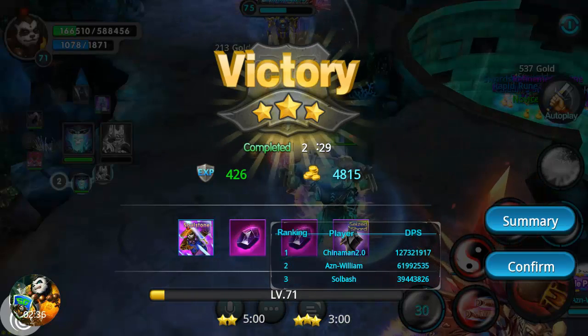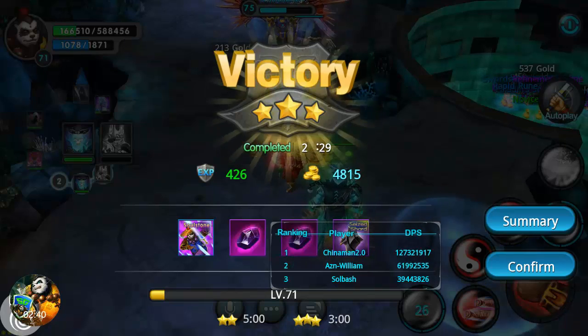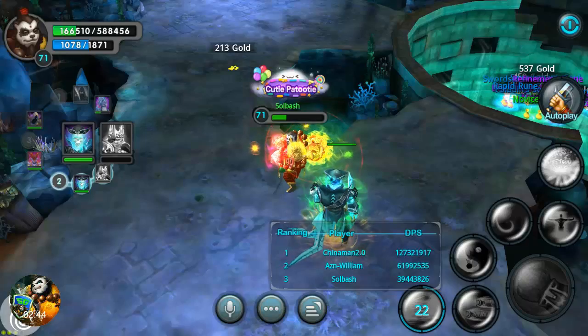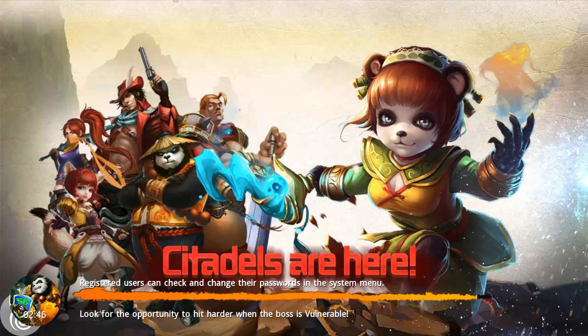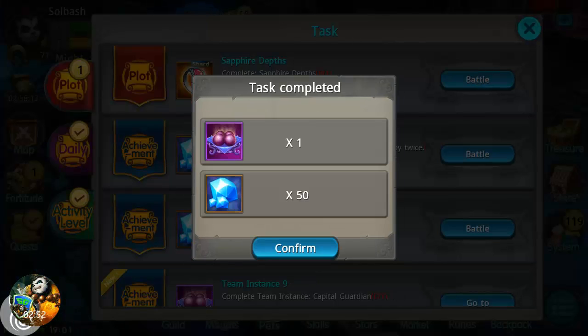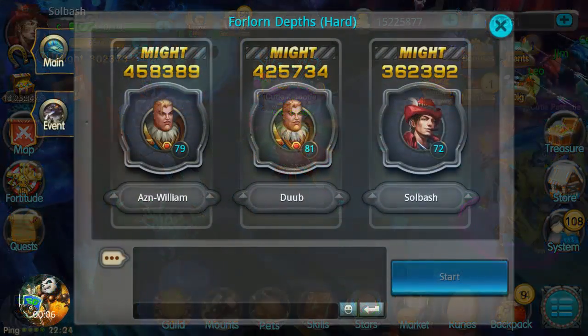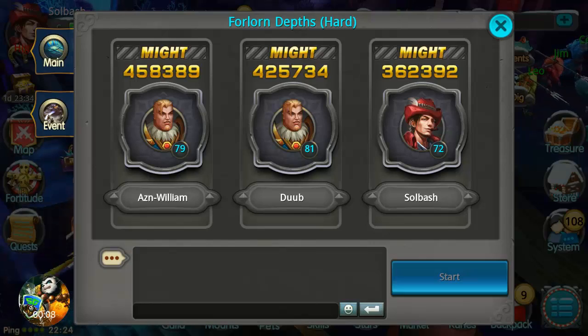You get a pretty good bit of rewards just for doing the normal one. This was the very first time I did it — I waited until level 71. You flip the card and then go into quests where you get the team instance reward: Constitution pills and some diamonds, which is not bad.